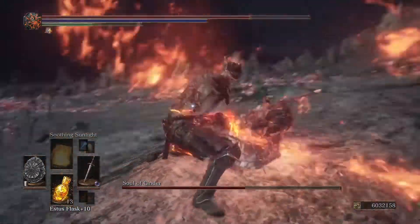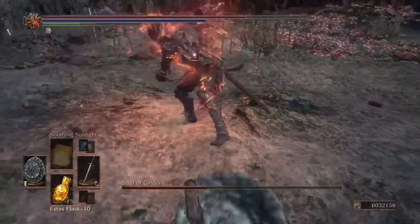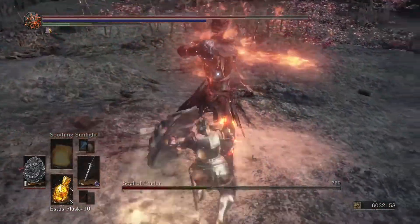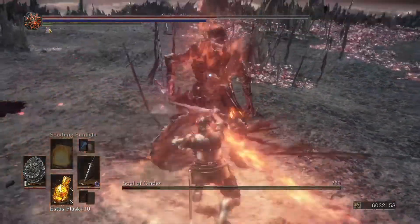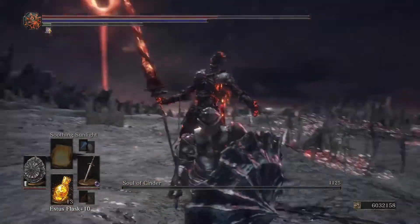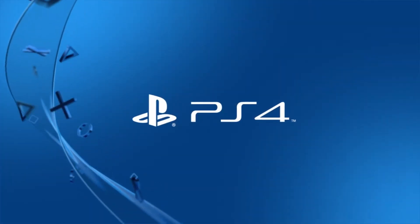Just do plenty of dodging or blocking. When he brings his hand back, he'll grab you — easily avoidable. Just keep wailing on him and he's yours. That's the final boss done. Dark infused Lothric knight sword, dark infused bastard sword, or an Anri sword with bleed is fantastic against him.